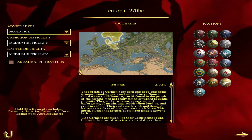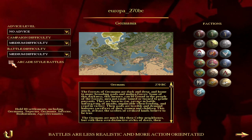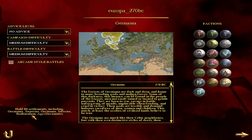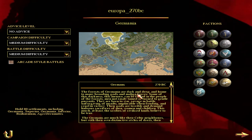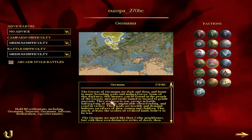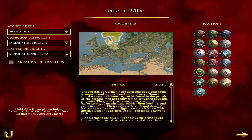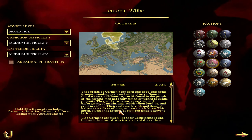Medium difficulty, because I just don't want to hate myself for playing this. Arcade-style battles are off - we're going to have more realistic, more fun fights. The objectives are to hold 80 settlements, including Germania Superior, Germania Inferior, Bohemia, Agri Decumates. The forests of Germania are dark and deep and home to many brooding gods and malign forces. Some of this darkness, this menace, can be found in the people of the forest, men not easily tamed or turned to gentle pursuits. They are born to war, savage in battle, unforgiving of insults, implacable when feuding, and cruel in victory. Their gods are terrible and demand hideous sacrifices of men, women, and children.